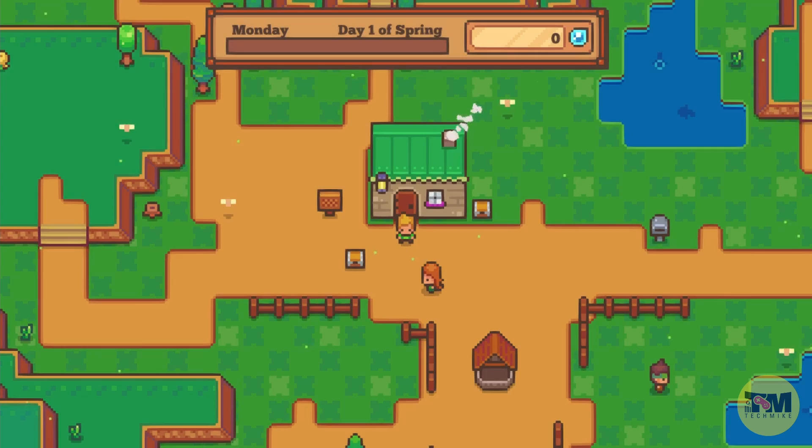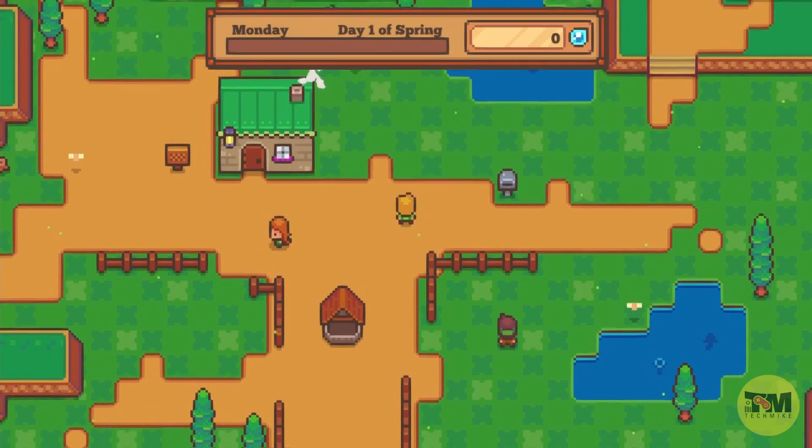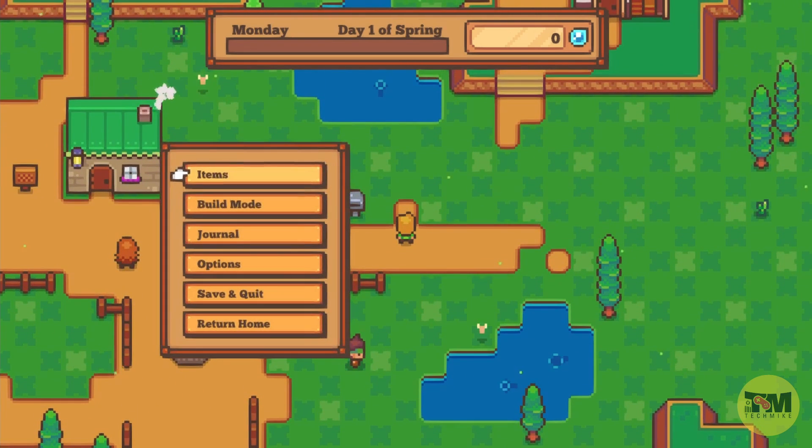Interacting with characters gets you blueprints. You also level up their liking of you so they can help you more. You can actually go hang out with them, which you'll see a little later, and that gets you extra items.